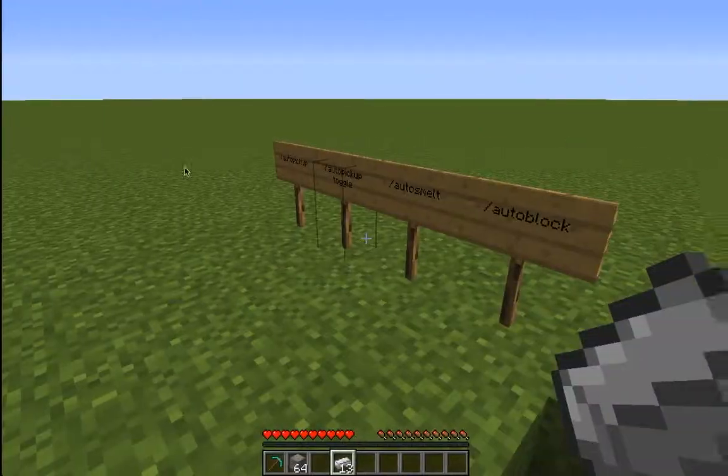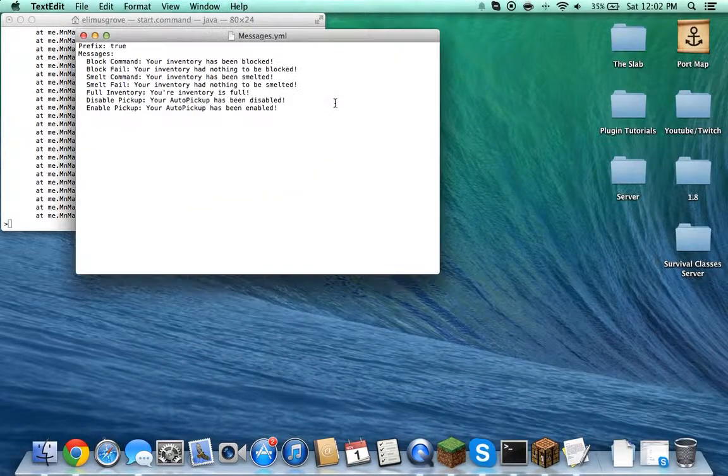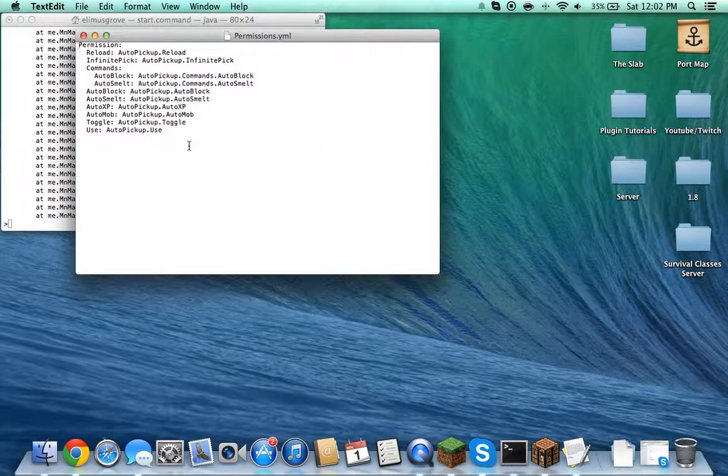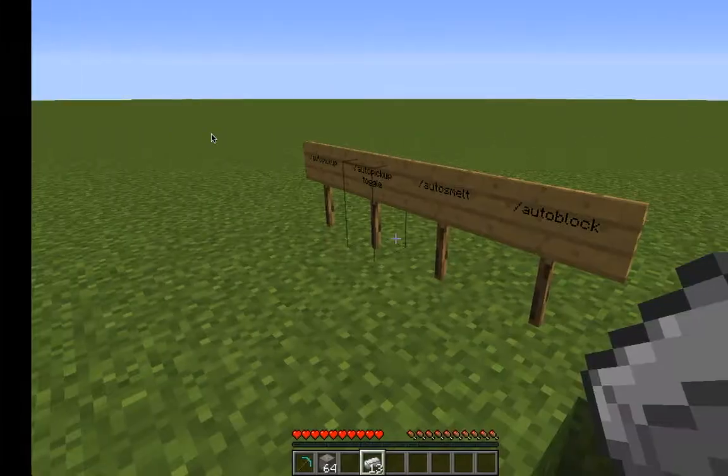Moving on to the next file is the messages file — you can change every single message that is sent to players. The last file is the permissions file, where you would change all the permissions, which is actually a really cool idea.